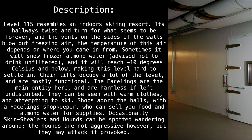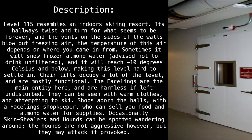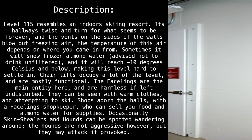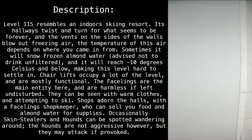The facelings are the main entity here and are harmless if left undisturbed. They can be seen wearing warm clothes and attempting to ski. Shops adorn the halls with a faceling shopkeeper who can sell you food and almond water for supplies. Occasionally, skin stealers and hounds can be spotted wandering around. The hounds are not aggressive, but they may attack if provoked.